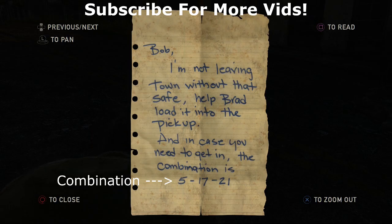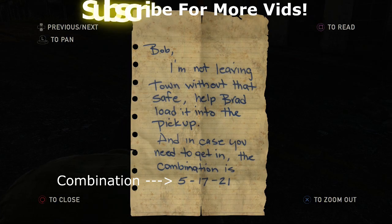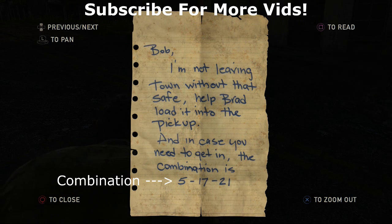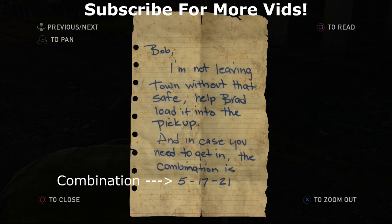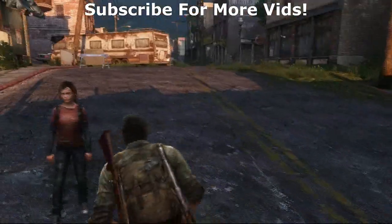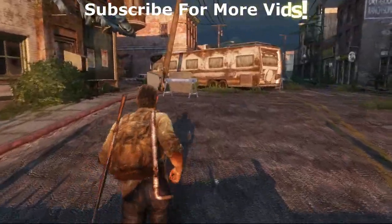'Help Brad load it up to the pickup' — we were just at the pickup — 'and in case you need to get in, the combination is 5-17-21.' So now that we know the combination, let's go back to that safe to see what's in it.